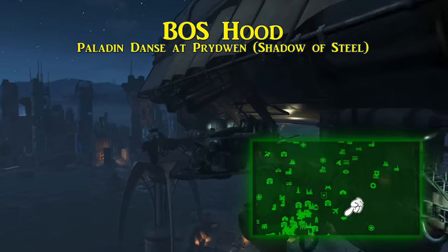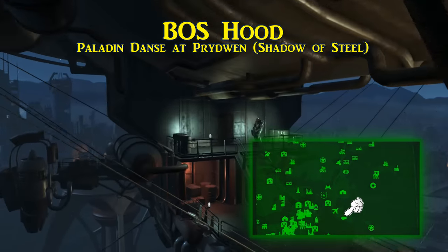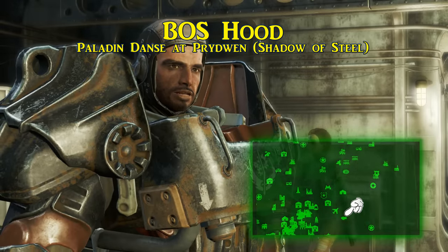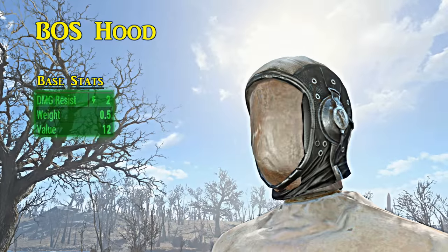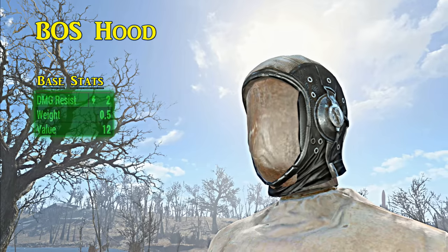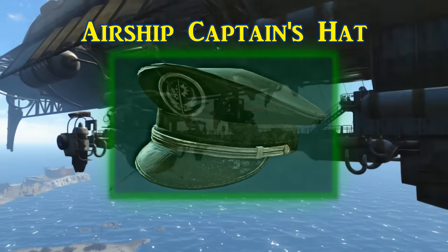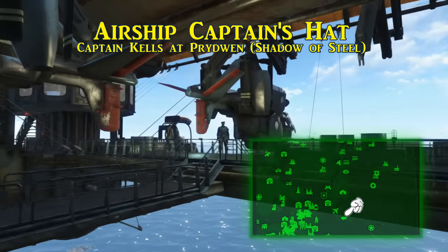Around the time the Brotherhood of Steel arrives on the Prydwen, you'll gain access to unique equipment. One of the first is the Brotherhood of Steel hood worn by Paladin Danse. The hood can be acquired after you're able to trade with him, like other companions, after the 'Shadow of Steel' quest. Even though its name implies other Brotherhood members should be wearing it, they're not. The Brotherhood of Steel hood has a basic energy resistance of two and is a great insulator for power armor helmets.